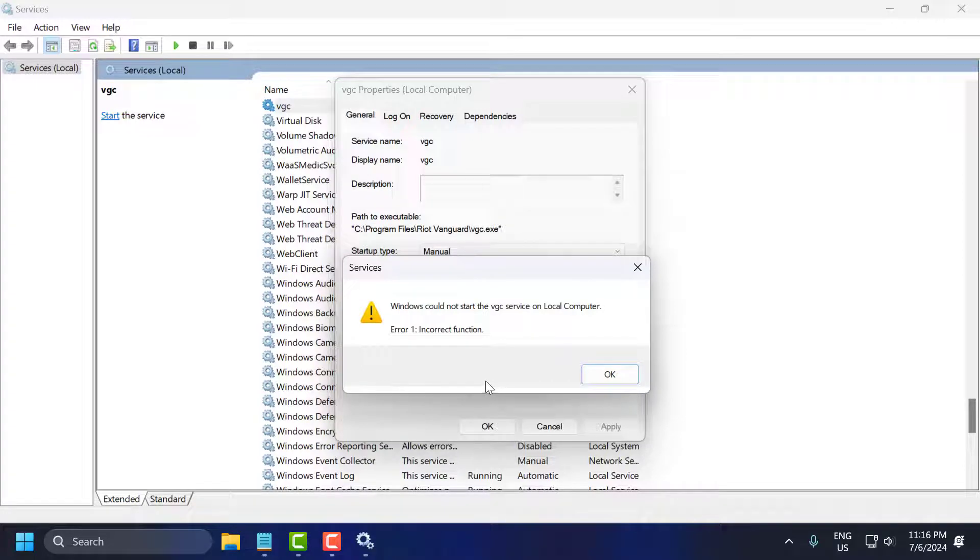Hello guys, welcome to my channel. Today we are going to see how to fix the issue with VGC service. Whenever you are trying to start the service you get the error: 'Windows could not start the VGC service on local computer. Error 1: incorrect function.' Let's fix it guys.